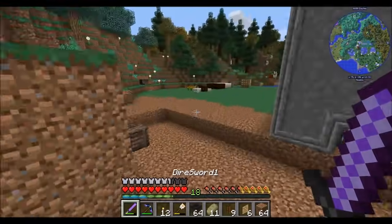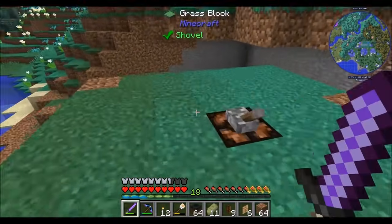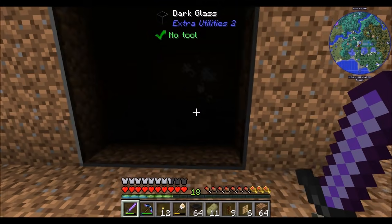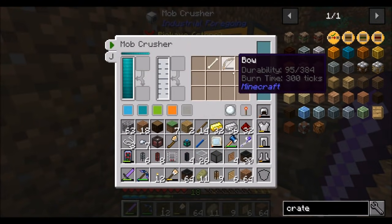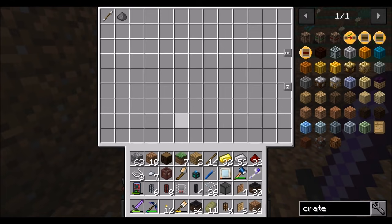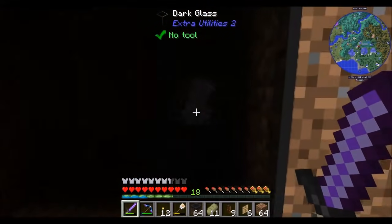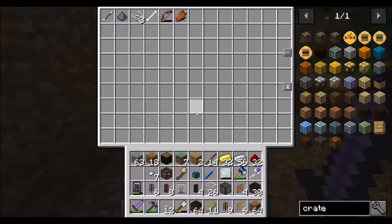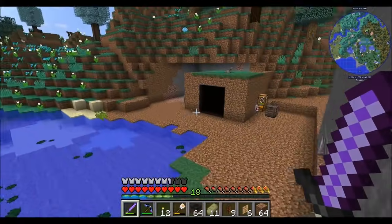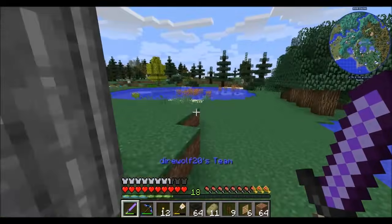We've got mob drops coming in — those should in theory be getting extracted and sent into the crate. And we're getting mob essence — beautiful! That's definitely the wrapping-up point. We now have automated mob farming. I don't know exactly how much RF this uses, but we will very soon need to start talking about getting more power than we currently have. But for now, let's wrap it up — Direwolf20 signing off. Hope you guys enjoyed the episode. Take it easy.